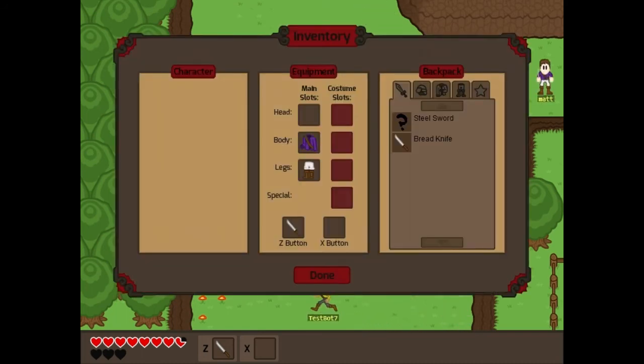Here we have an important, though clearly not quite finished screen, the inventory and equipment panel. The player can change their current clothes and weapons here. I think it's coming along.